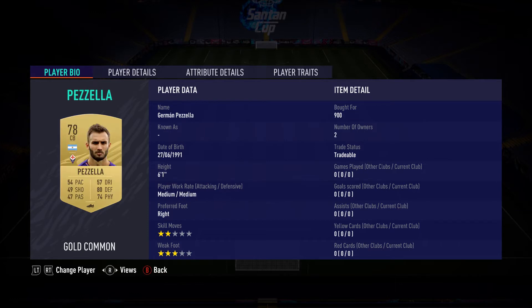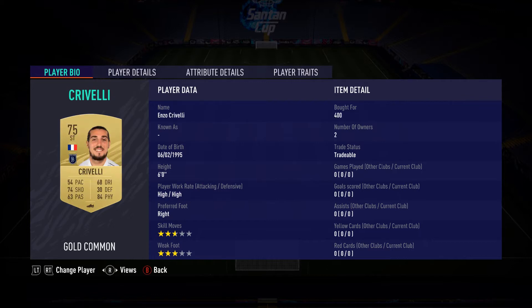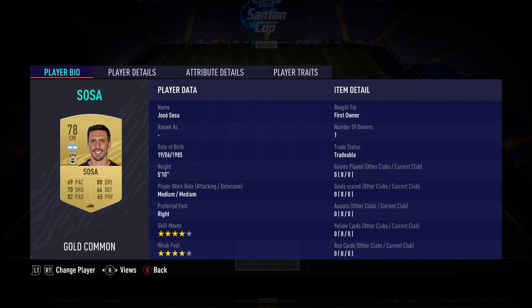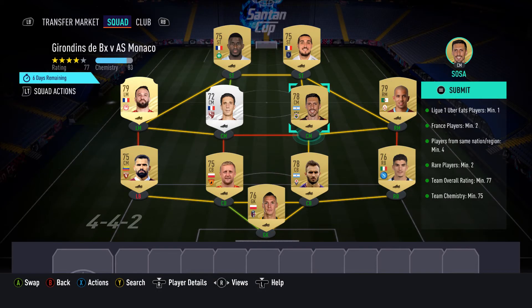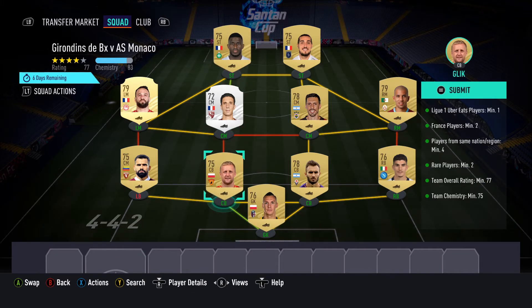I bid some players for 900 and 650 coins. If you want to purchase all the players together it might cost around 5,000 coins. No loyalty and no position change needed — I only changed one position because I didn't have a left back, but it worked. Now I'll submit the squad.